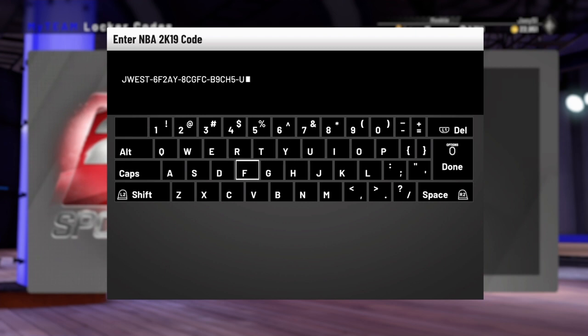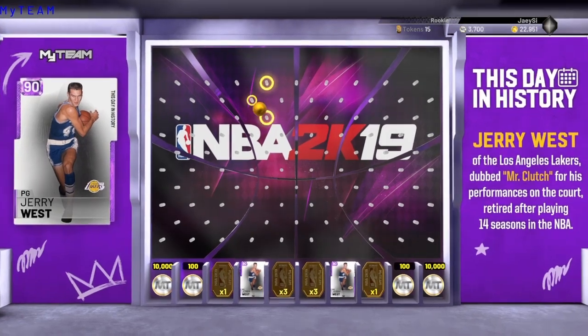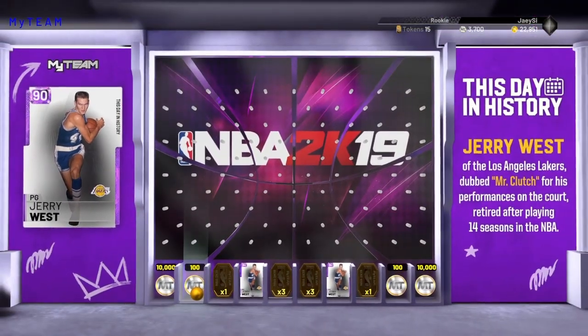If you guys are ready for the last five characters, the last five characters are UFMQ7. And if you put the code in correctly, it will of course bring you to the minigame, where you have an opportunity to get 10,000 My Team points or a Jerry West card. You can see that I just missed the 10,000 My Team points.